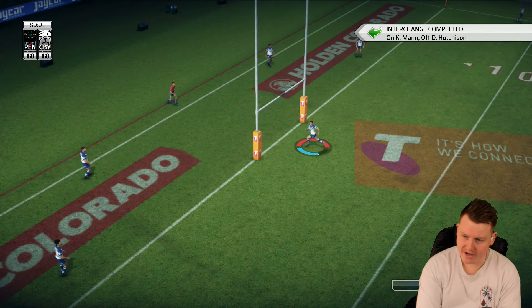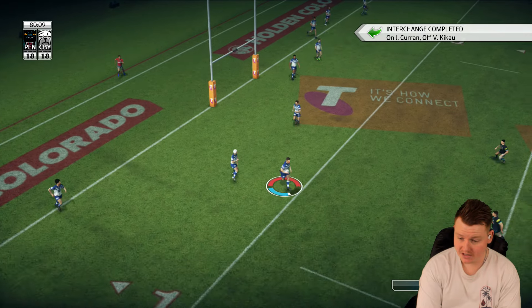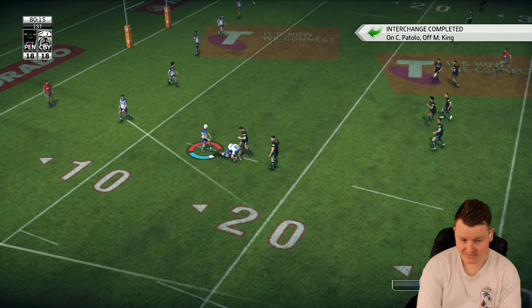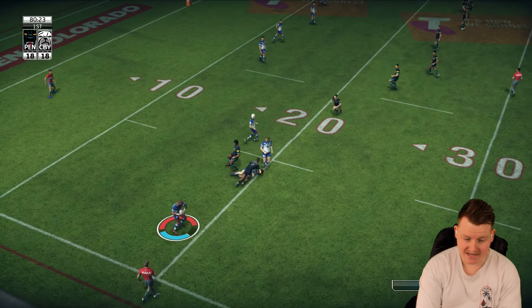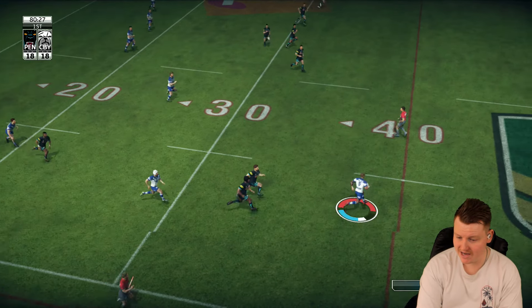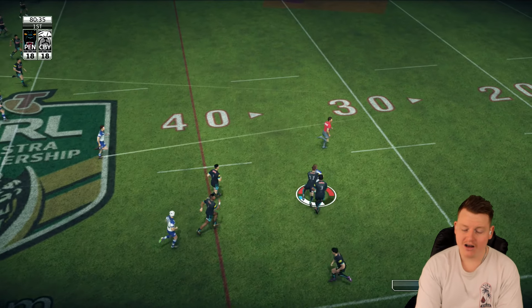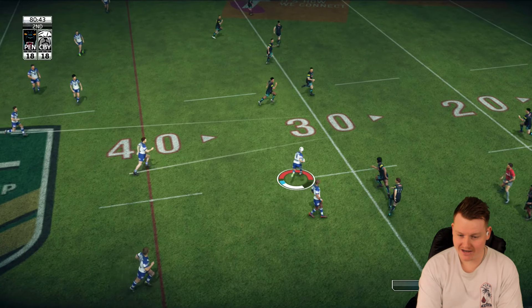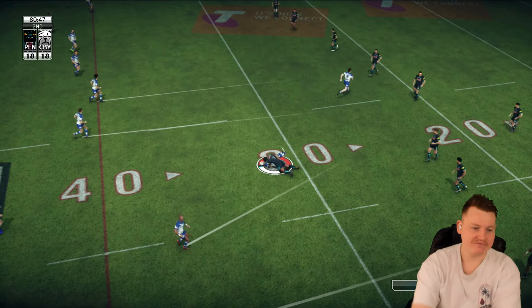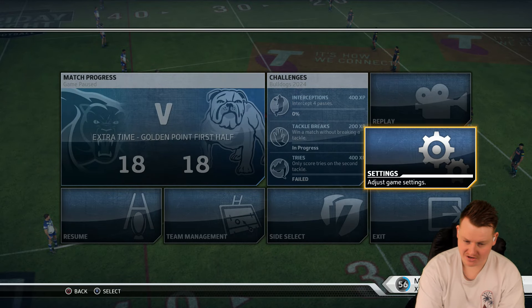So here we go, Golden Point. Made a whole bunch of subs. Hopefully we start off with the ball — hopefully all we need to do is hold the ball and kick a field goal, score a try I mean. That's it. Maybe we end it here. He sat back inside — how effective is that? They're so offside. No way he was onside. The only thing is, I don't know the controls. How to kick a field goal — we're just going to roll with it.